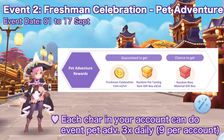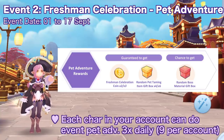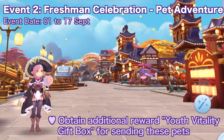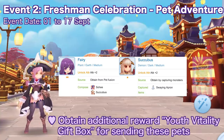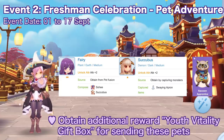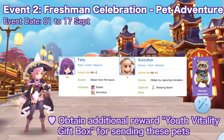The amount of materials you'll get will be affected by dispatch efficiency, so the higher the percentage the more materials you'll obtain. In addition, you'll be able to obtain the additional reward youth vitality gift box for sending the following pets on a pet adventure: fairy, succubus, and the new pet raccoon apprentice. It is recommended to send these three specific pets if you want to gain free youth vitality gift boxes per pet adventure.